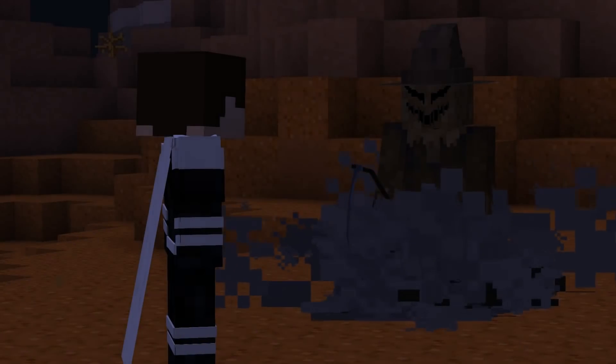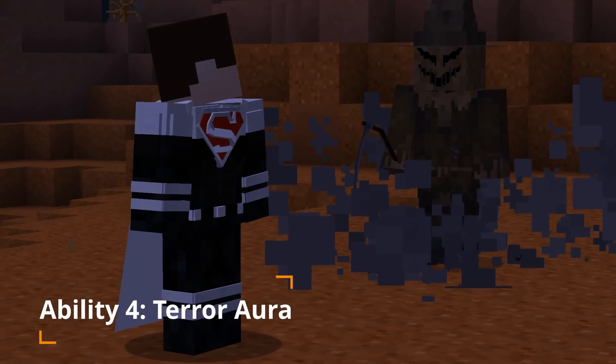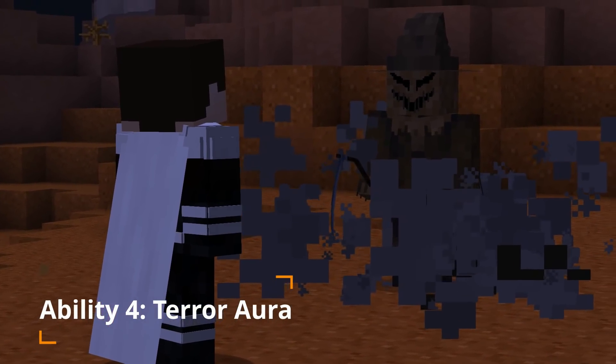Ability 4: Terra Aura. Release a cloud of fear gas, terrorizing all those within a 10 block range. Gives you Terror 10 for 10 seconds.